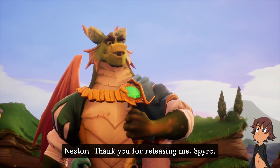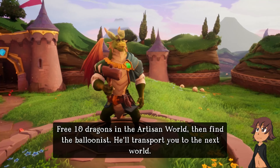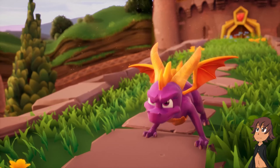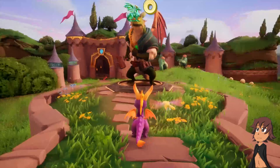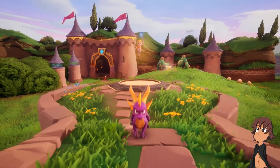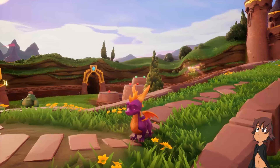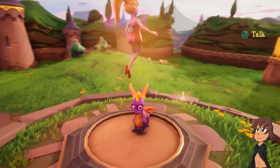Thank you for releasing me, Spyro. Free ten dragons in the Artisan World, then find the balloonist - he'll transport you to the next world. What about nasty Gnorc? I'm going after him. Find dragons first, that's all I can tell you. Patient, Sparrow. I remember that in order to save we needed to press something on top of this. But now I don't think so.